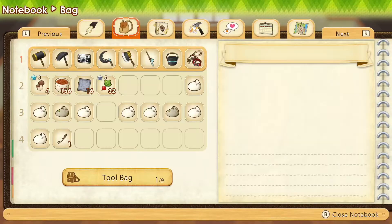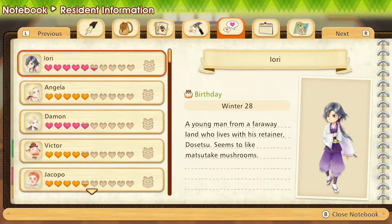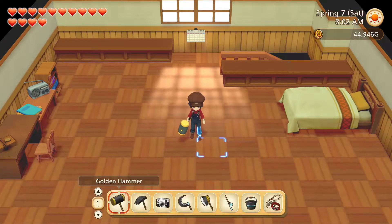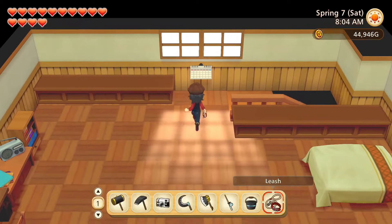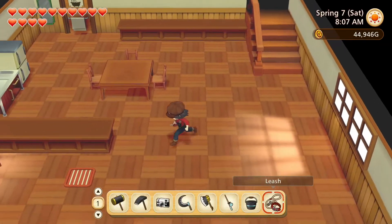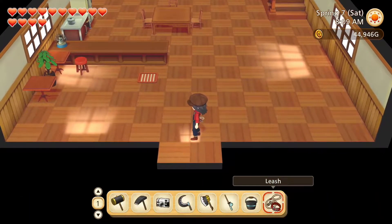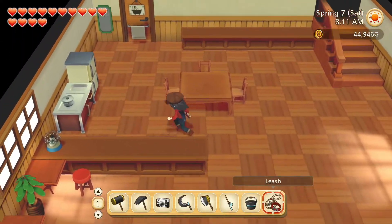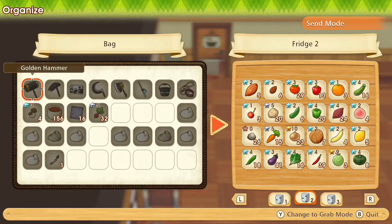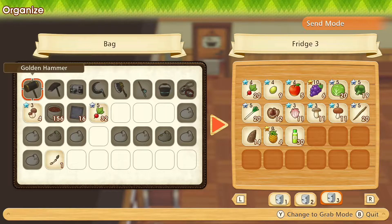It is day seven of spring and no birthdays today. It is a sunny day though, so let's go find Snowdrop and take her for a walk. Also we have these radishes in our inventory and we need to put them away.